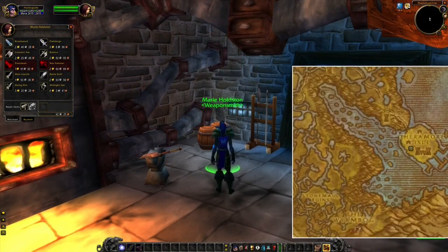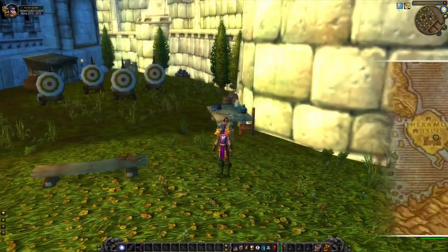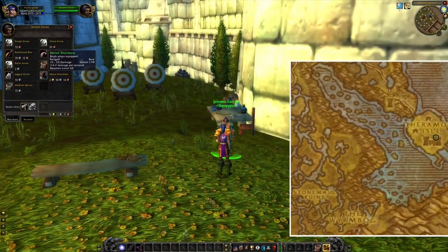In Duskwallow Marsh, you can also buy another two-hand weapon. This axe has fast attack speed and a chance to proc damage. There's also an amazing dagger at this vendor that provides a lot of agility, so an amazing weapon for, for example, a hunter or a rogue. You can also buy a bow at level 30 here, but it has fast attack speed, so if you prefer slow attack speed, I would not recommend you to get this one.